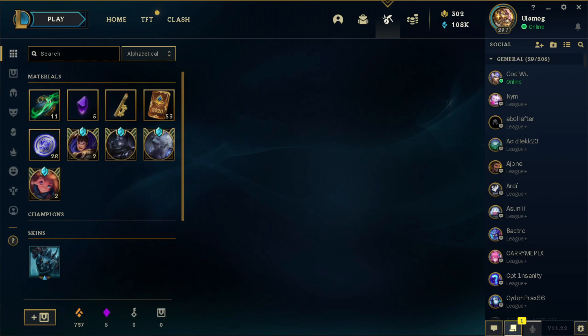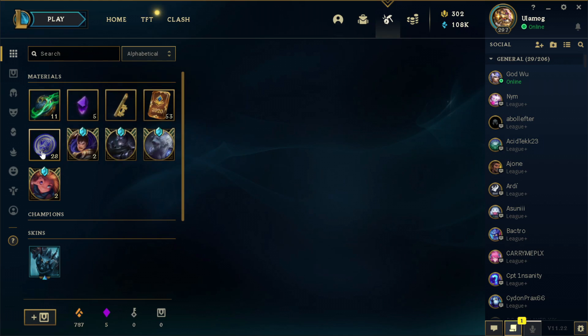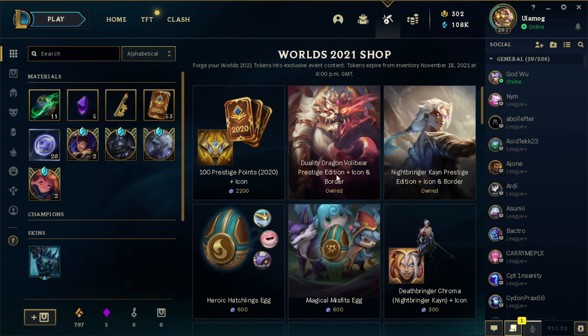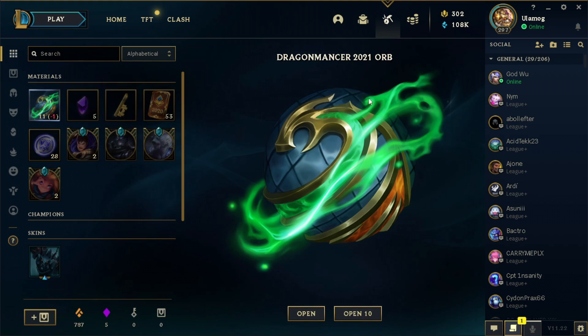Hello and welcome to another opening video. This will be a short one. Yesterday I bought some Dragon Manza orbs because I needed 150 more world tokens to buy the Volibear prestige skin. So now I have the skin and the Volibear. But I saved 11 orbs for you guys because I want to share this with you. So let's start.